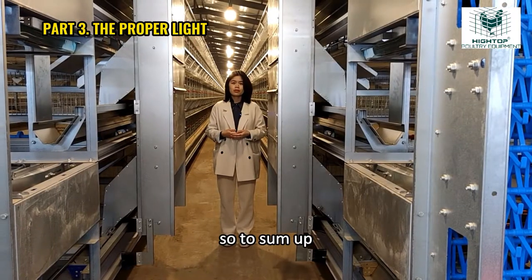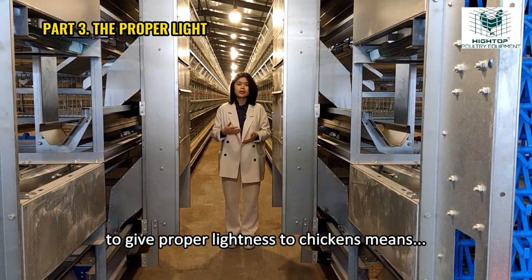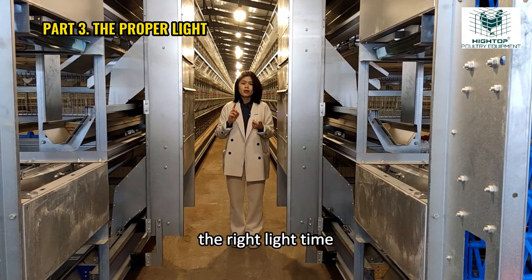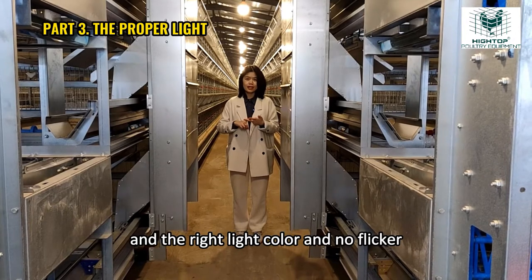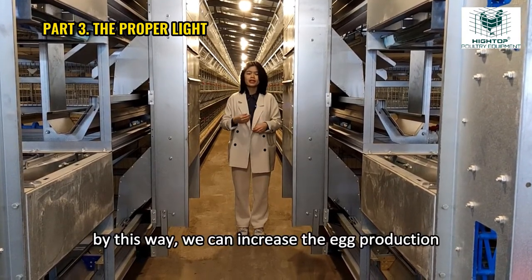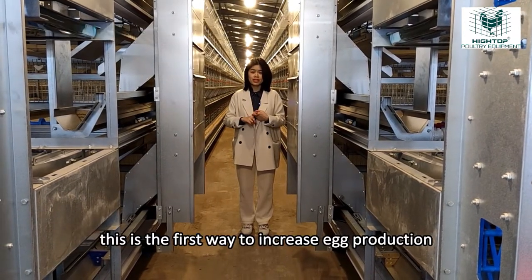To sum up, to give proper lightness for chickens means we give them proper light intensity, the right light time, the right light color, and no flicker. By this way, we can increase the egg production. This is the first way to increase egg production.